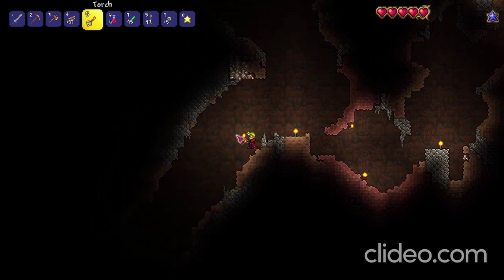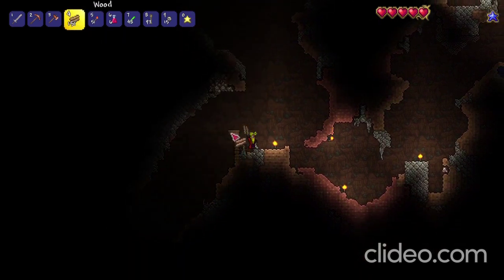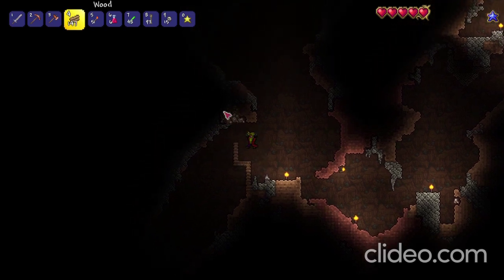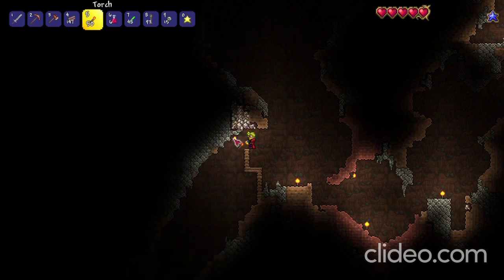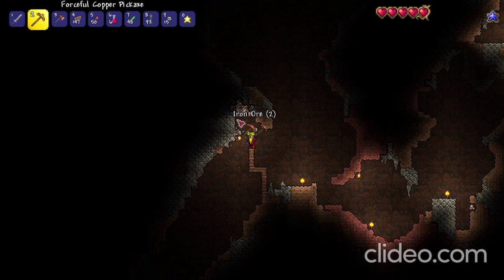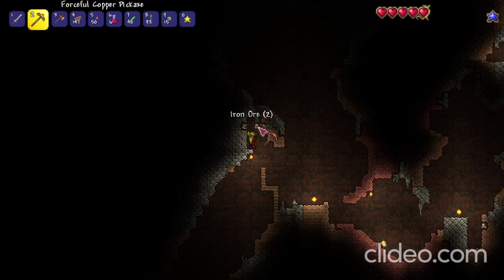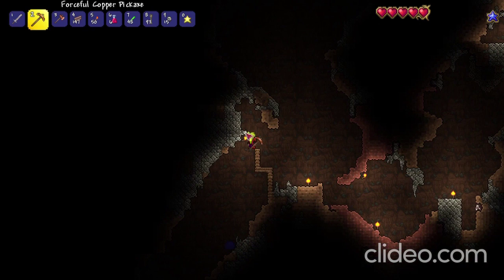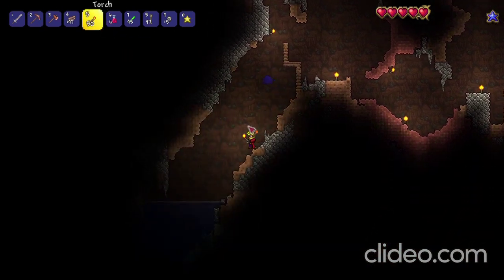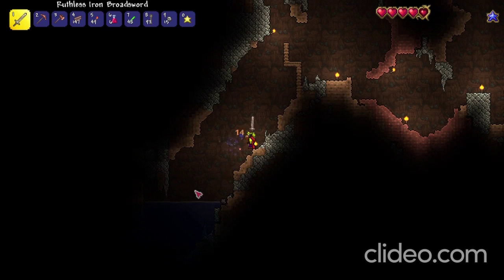Here we go, this goes down a bit deeper. I want to get this iron though, so I'm going to use some of my blocks to build up. I'm going to put a torch there so you can see. There's a slime — it just jumped right into the water. Luckily I've got my new iron sword. There we go, big damage.